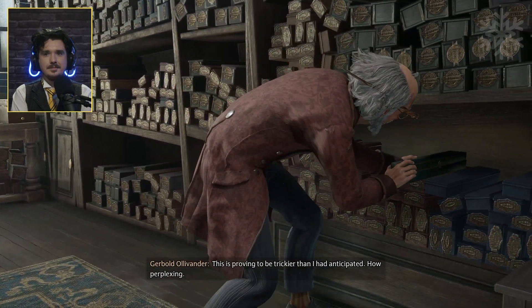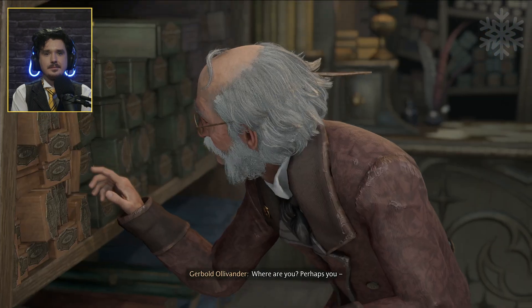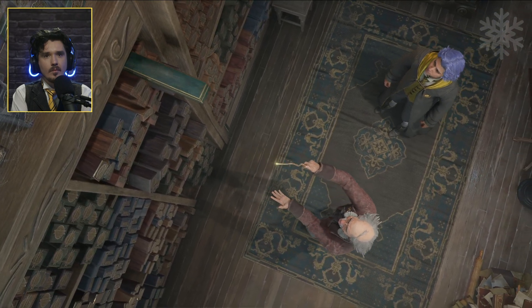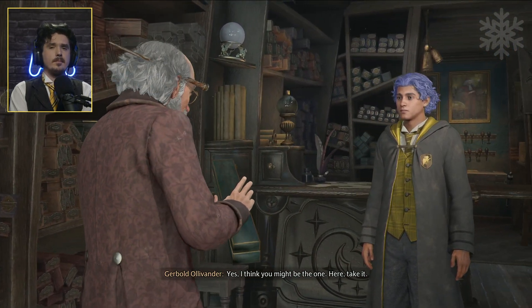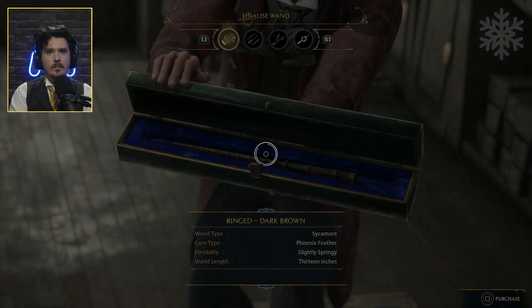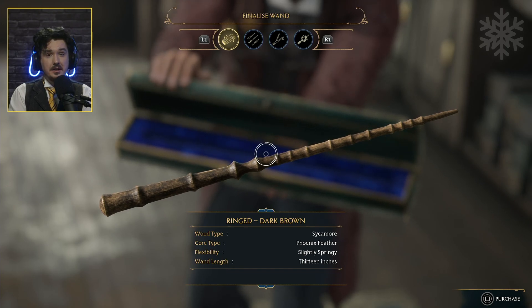Where are you? Perhaps you? There you are. Yes — I think you might be the one. Here, take it. Ringed dark brown — it's kind of like the Elder Wand. I can customize it! How intriguing.